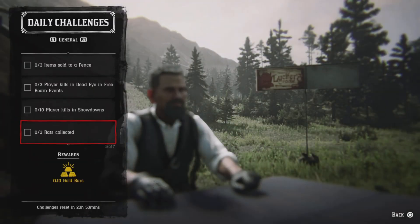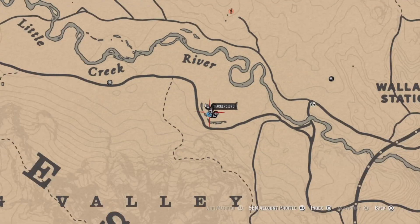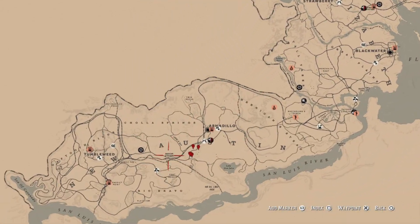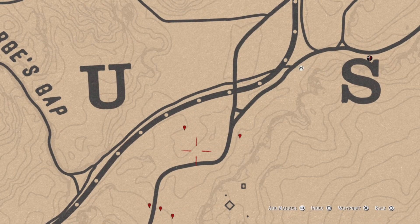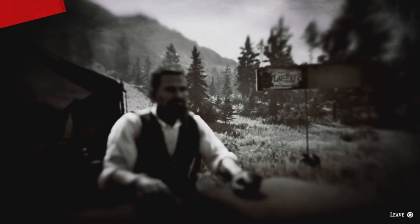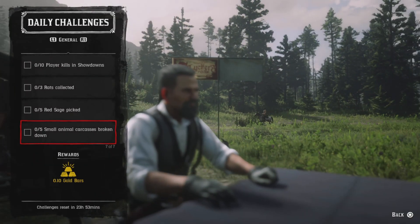For five red sage picked, head out west near Armadillo. These five markers on screen indicate the red sage locations. All you do is pick five and that challenge will be completed.